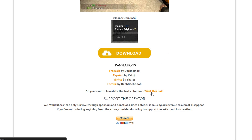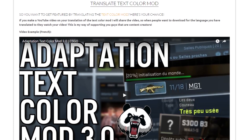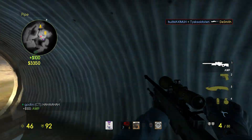As a side note, if you are a YouTuber and you want to translate the text color mod to your language, I can link your video to the main page so people can click on it to download your version of the text color mod. If you're interested, there's more info on this in the video description.